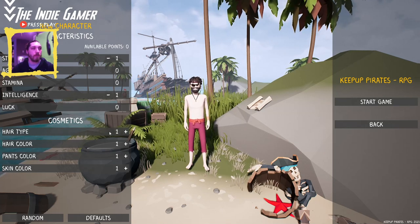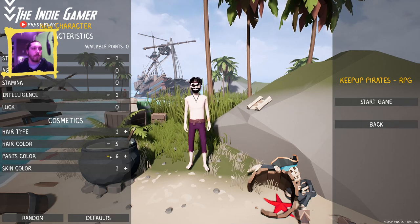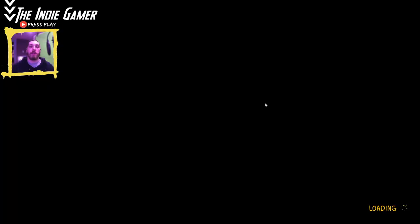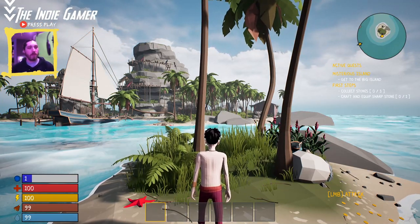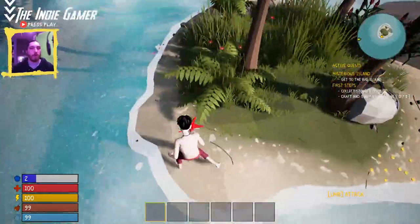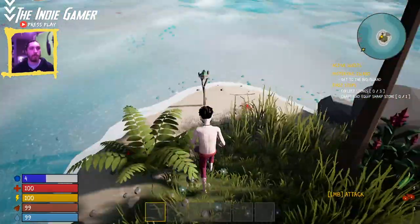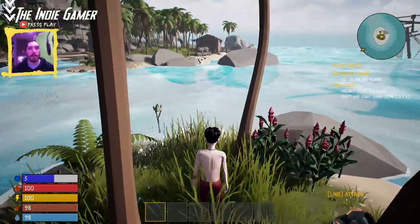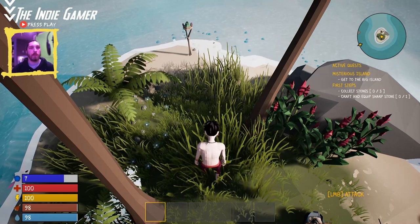Finishing up character creation — pants color, hair type, that kind of thing. So like I said, I did about five or ten minutes pre-recording just to get my bearings. Pressing E to pick up items, picking up some crabs and flowers. Right away on the right-hand side you have your active quest: 'Mysterious Island — get to the big island,' and 'First Steps' which wants us to collect stones and craft and equip a sharp stone.